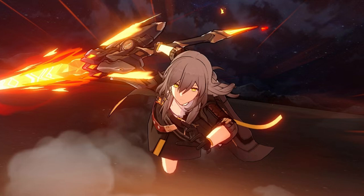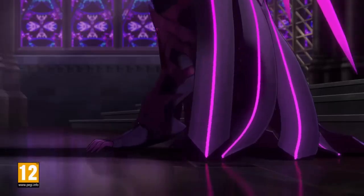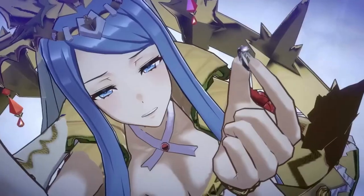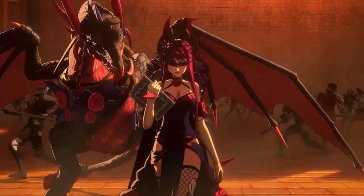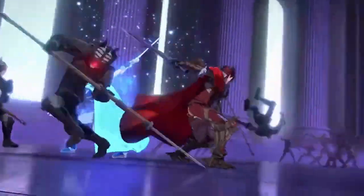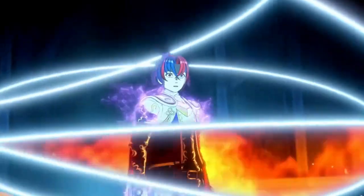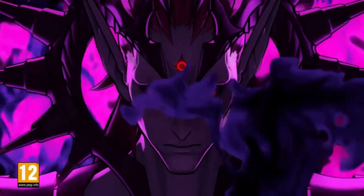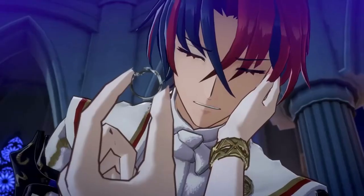Welt is obtained after completing the main story quest, Silent Thunder. He is one of the best free units in the game, offering a wide variety of support and damage capabilities. Pair him with other thunder or debuff units for the best results. In conclusion, Honkai Star Rail offers a fun turn-based experience with a variety of playable characters. While the gacha system can be frustrating at times, there are plenty of free units that can perform just as well or better than their gacha counterparts. Players should consider filling their team with a mix of different elements to take on various enemy types. With the help of this tier list, players can make informed decisions on which characters to prioritize and build their team around.